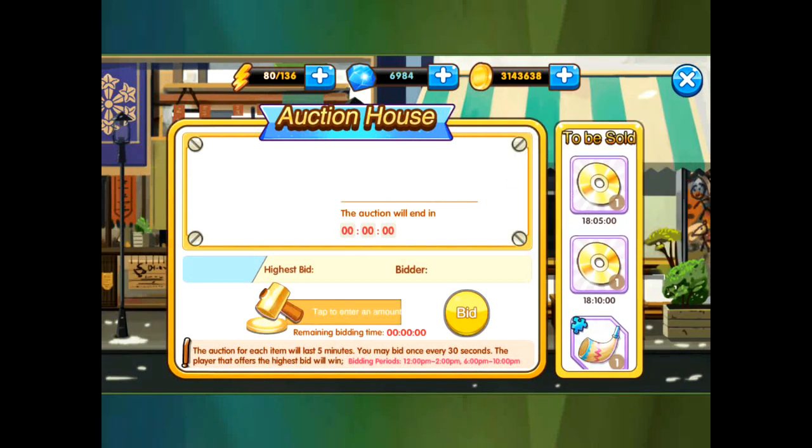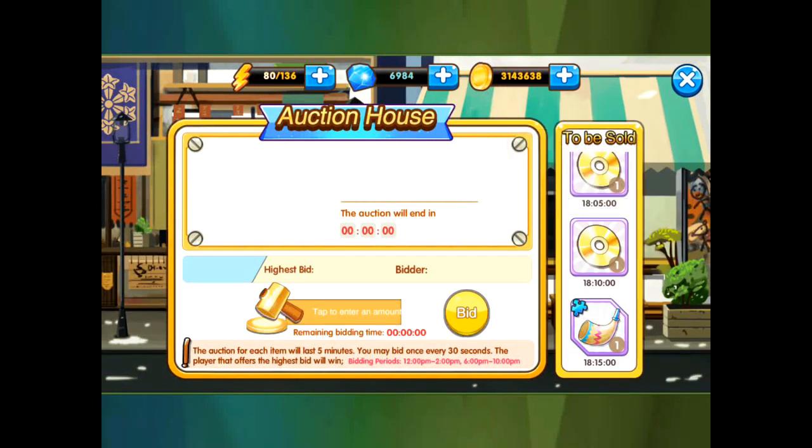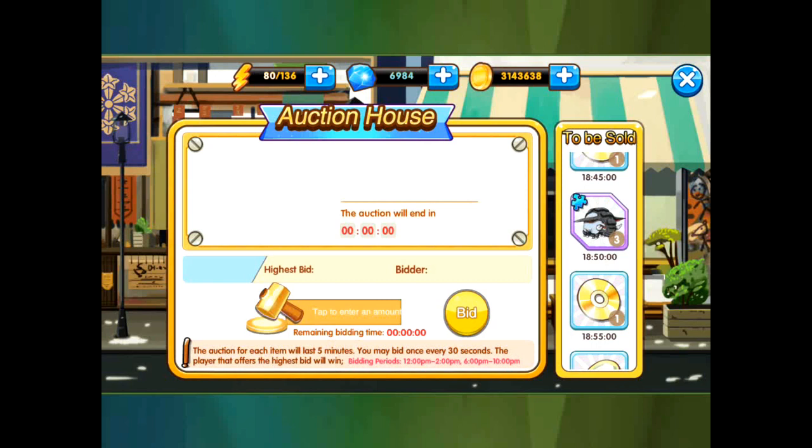In the auction house there are also a ton of TMs, and some TMs you can only get here or in exclusive PvP shops. If you see a Shadow Ball or an Ice Beam, those are highly coveted — you want to get them. You're also looking for held items like choice scarf, focus band, and focus sash, which are very valuable later in the game.